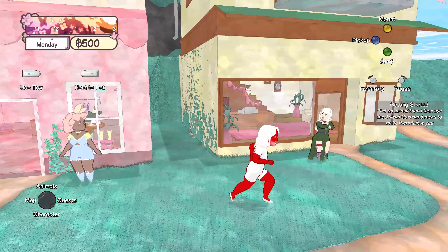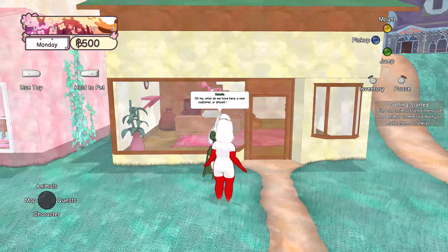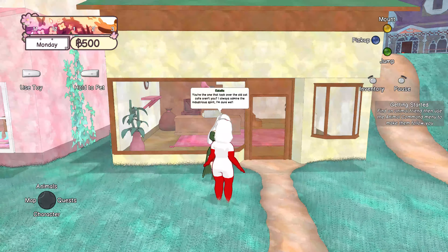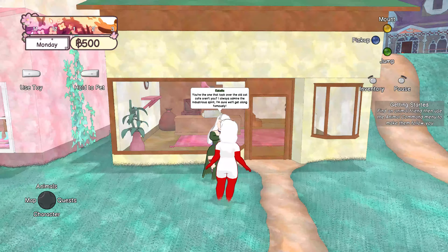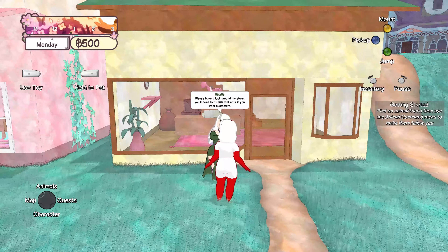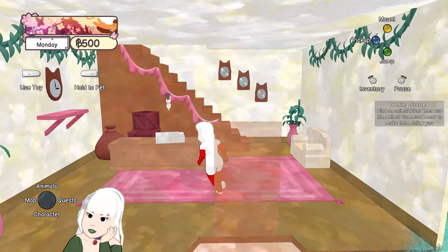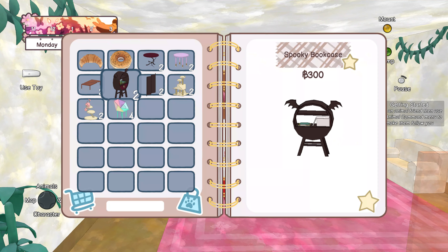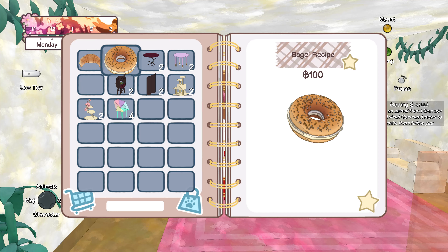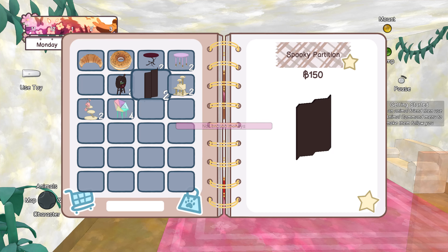Let's see what the town residents have to say. Oh my gosh, you are the new cat café owner! I've been so excited to meet you, this is the best day ever. My name is Maribel and I own the fashion store in town. You should come by and see my clothes — you would look amazing. You already look amazing, but you can always have more. We can actually visit this. Oh my, what do we have here — a new customer, or should I say a new neighbor? You're the one that took over the old cat café. Please have a look around my store, you'll need to furnish that café if you want customers.